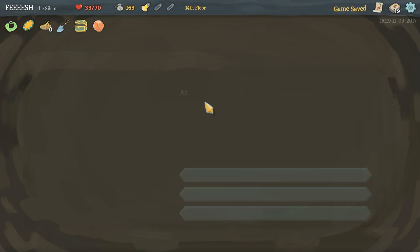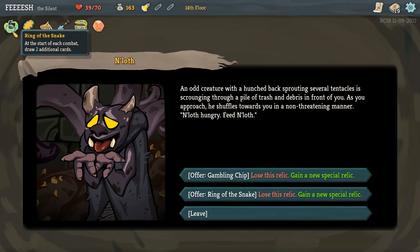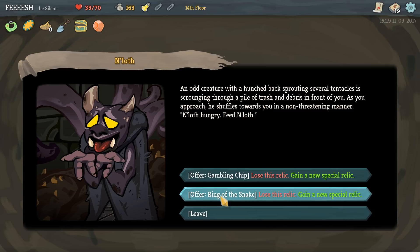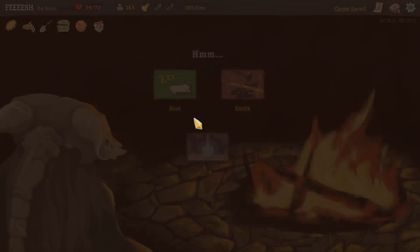This is shaping up. We're being railroaded into being... Let's get rid of the Ring of the Snake. So instead we get N'Loth's Gift - triples the chance of receiving rare cards as monster rewards. Hell yeah! Holding the relic out towards him, N'Loth snatches it with his tentacles, dislocates his jaw, and slurps down your offer. He gives you a large toothy grin and pushes you an impossibly neat-looking box.